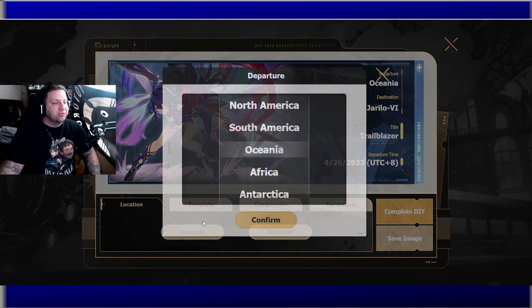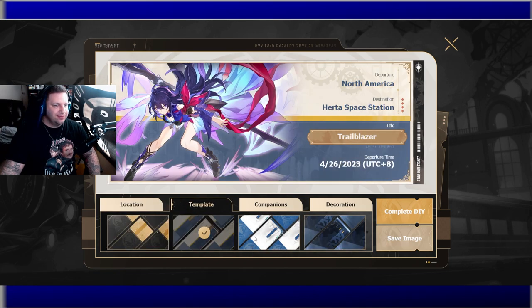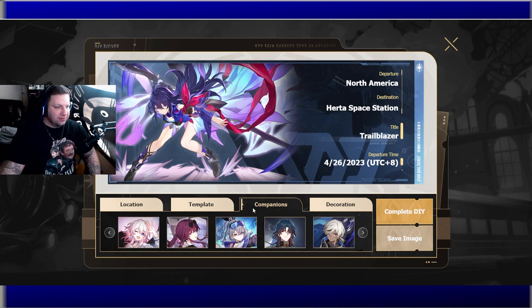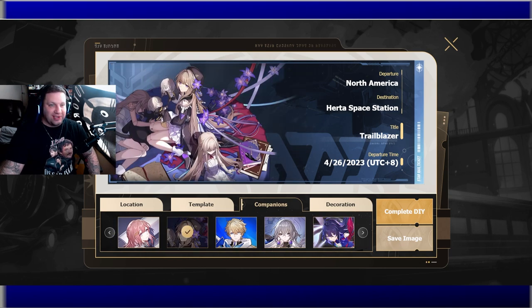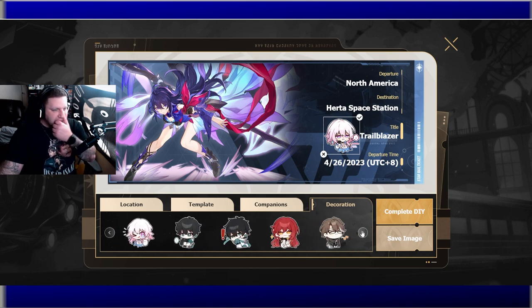Let's click the Do-It-Yourself ticket. Choosing the departure destination — let's go with North America. Now selecting characters for the ticket design. I really do want to go for Seele. Himeko would be nice too. Herta is one of my favorite characters — I love how broken she is for a free character. Bronya was my first five-star, but I think we're going to go with her.